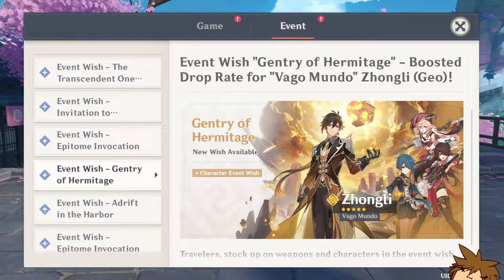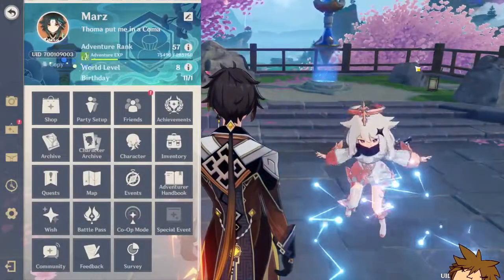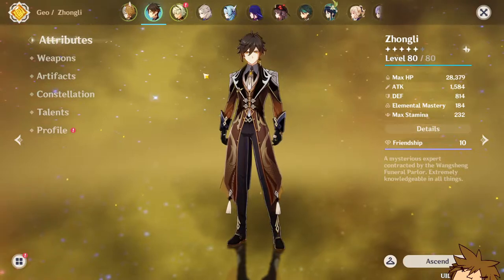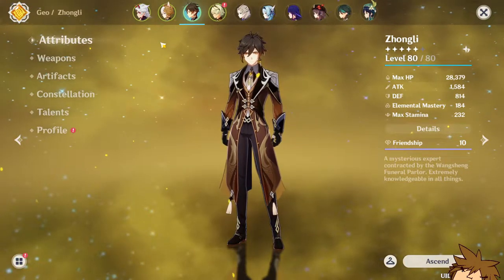You also have Beidou, one of the best sub-DPS supports, and you've got Yanfei as well. Zhongli's banner is looking really really good, so if you guys want a banner to summon on in Genshin, it's coming in right now in 2.4. I would highly suggest it, especially if you're a free-to-play player — this banner is excellent for you.